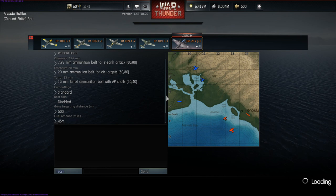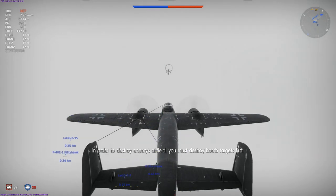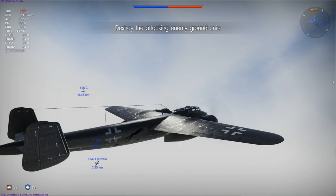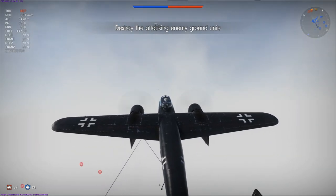We continue our review with a ground strike game on the map Port, using the same setup as before. I should also point out that my pilot's vitality is maxed out, allowing me to survive those deadly head-on engagements. I have only lost this plane to pilot knockouts twice — the rest have been caused by wings coming off or the tail section being wiped off, usually by larger calibre 37mm shells. We start this game climbing from 2,100m to 2,750m.